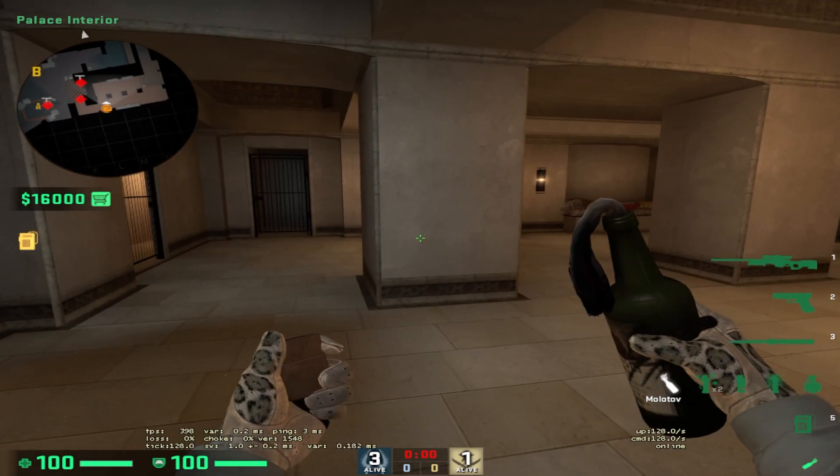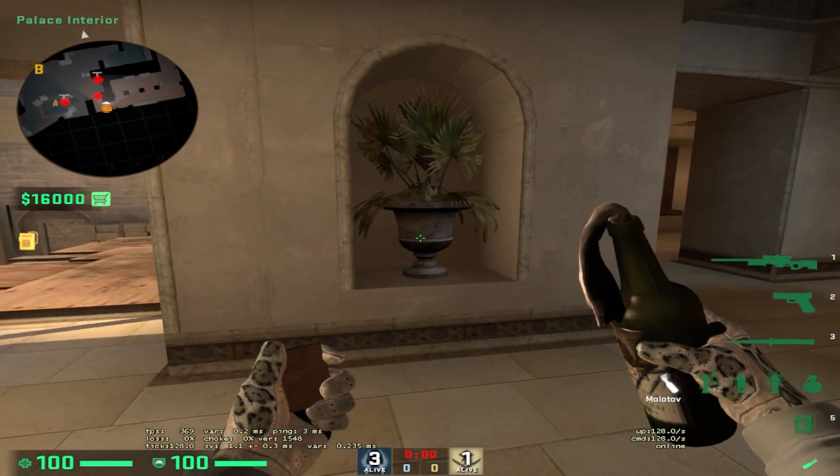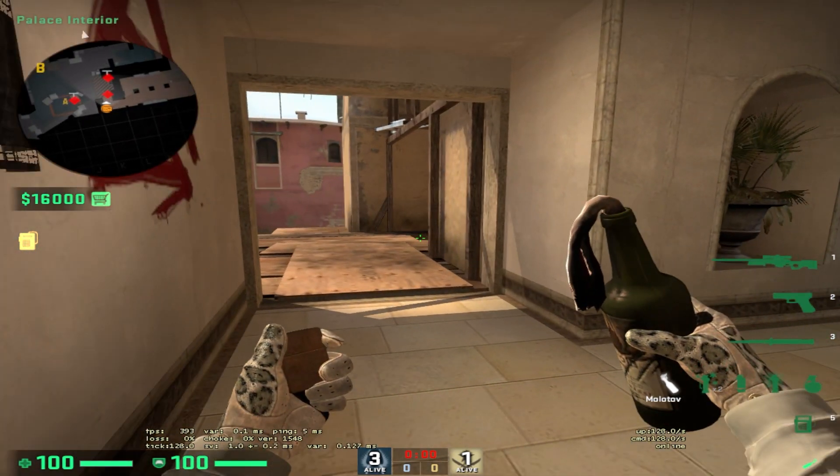Now, without moving your mouse, stand up, hold A and S all the way until you get stuck on the wall, and left click throw.